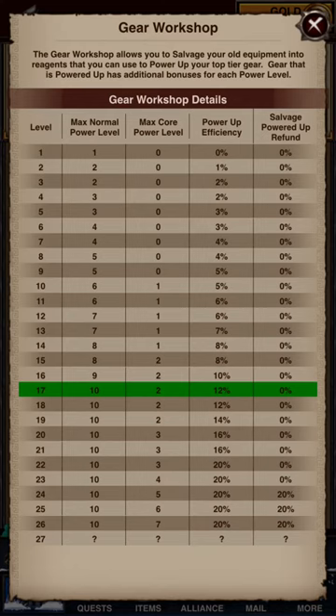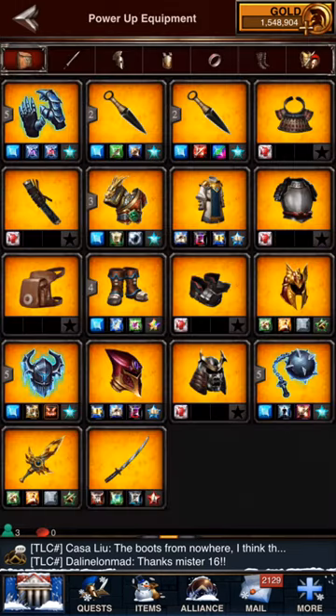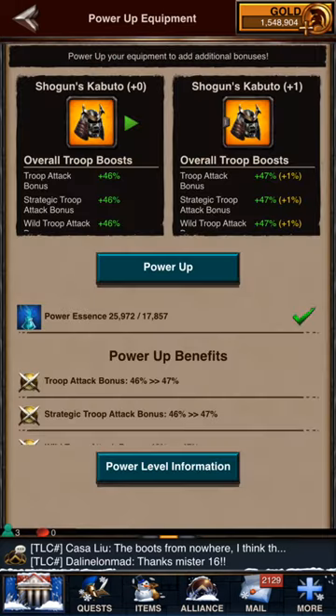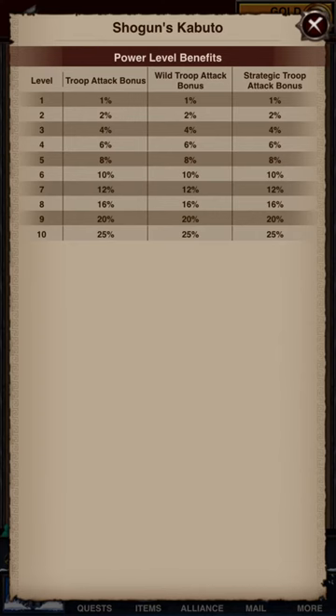Let me show you what powering up looks like. You click the first power up option. If you have a normal item like this — a Shogun's Kabuto that hasn't been previously powered up — at the bottom it shows the power up stat. For this item it's trick attack bonus. Notice it goes from one to two, two to four, and as you go up each level it gets incrementally higher. The last step from nine to ten you're jumping five percent attack bonus.